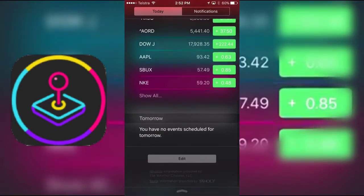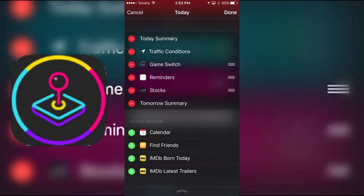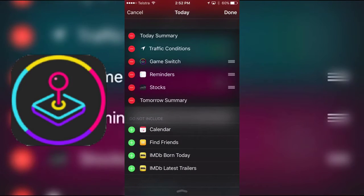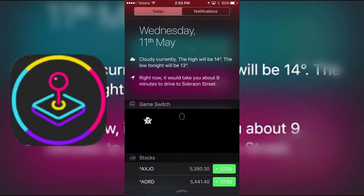As you can see it's playing there. All you want to do is click Edit and add the actual Game Switch widget. It should pop up under there where it says 'do not include', and you can just click the green icon, or green arrow, or plus sign, and it will add it into your Notification Center.